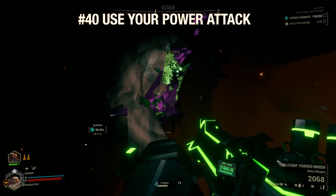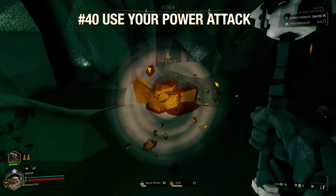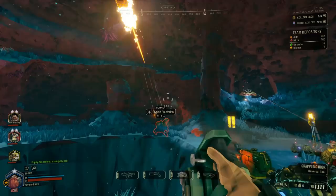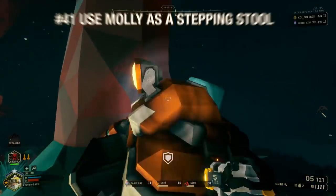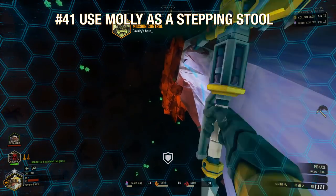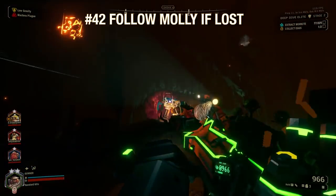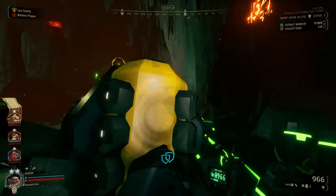Power attacks instantly break most things with a single swing, making it easy to kill plants, mine ore, and break solid rock quickly. They can also remove armor from glyphids that have it. You can use Molly as a stepping stool to get to things just out of your reach. If you get lost and separated from your team, sometimes you can follow Molly right back to them — ask your team to call her and then just follow her.